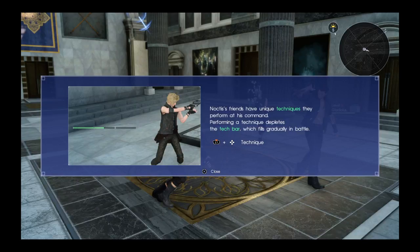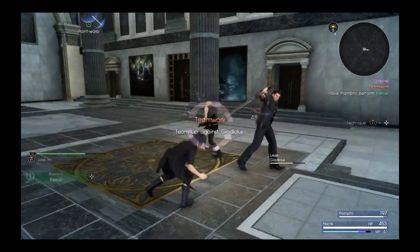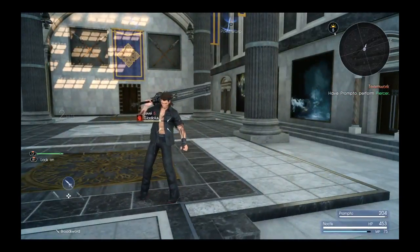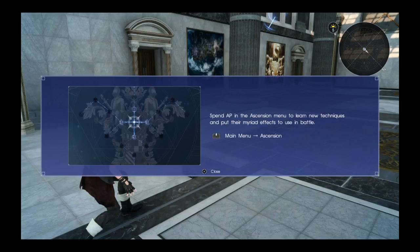I guess I did it — I didn't notice it though. Friends have unique techniques they perform on command. Performing a technique depletes the tech bar, which fills in battle. R1 or L1 plus something is technique. Try having Prompto perform Piercer. Yeah, I think I did it but I couldn't see it. Technique creates an opening for Noctis — press circle when prompted to follow up.